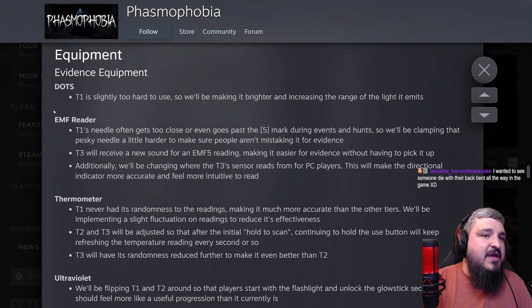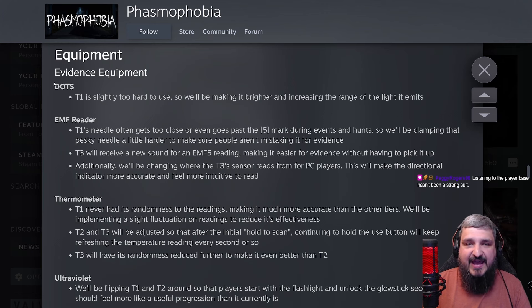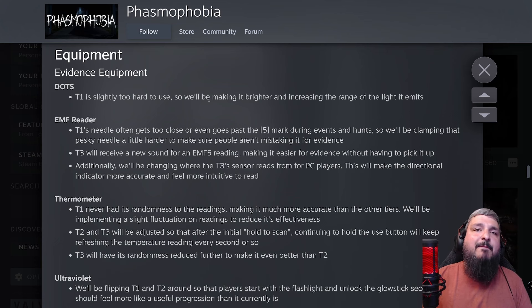Here are the equipment changes coming. DOTS tier one is going to get a massive boost — it'll be brighter with an increased range of light emitted, making it easier to see the ghost. I think they could have taken it one step further and allowed you to attach it to a tripod so you can get the full effect. But tier one DOTS is by far my least favorite equipment in the entire game, so I'm happy they're at least addressing it.